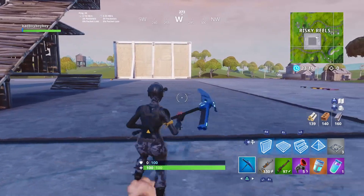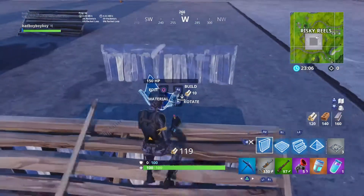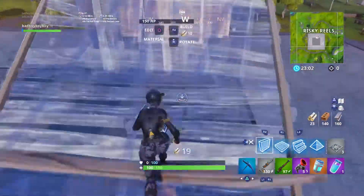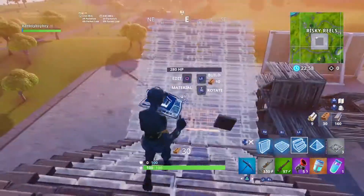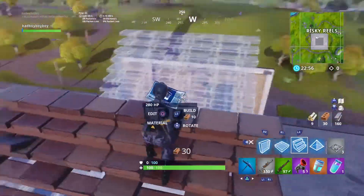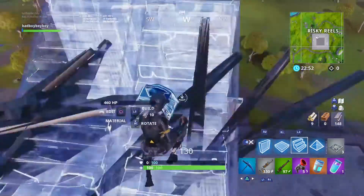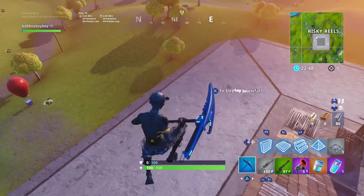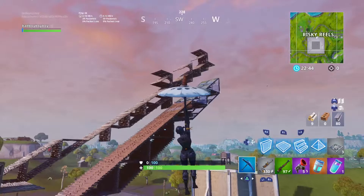Okay, so basically a quad ramp or quad rush is similar to this. Did you guys see how I place this, and this, and this, and then right here, and then like that again? See how I'm doing it like that? That is basically what a quad ramp or a quad rush is — that's what it looks like.